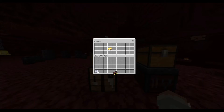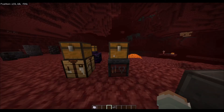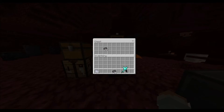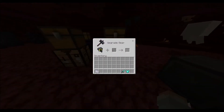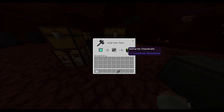You take a netherite scrap and a gold ingot and combine them to create a netherite ingot. Then when you take some armor and a netherite ingot and put a diamond sword in, it turns into a netherite chestplate and a netherite sword.